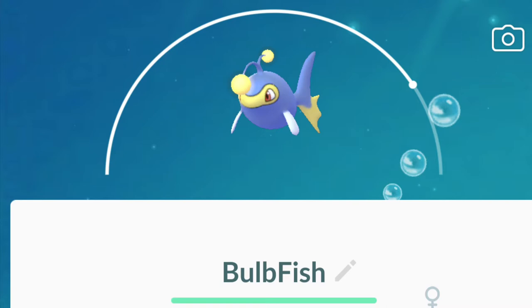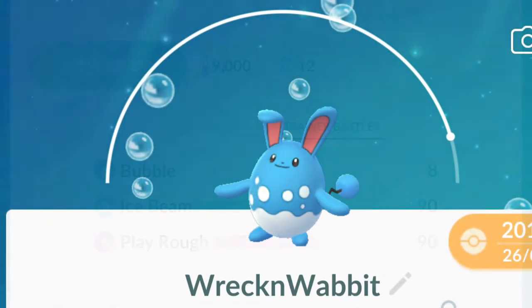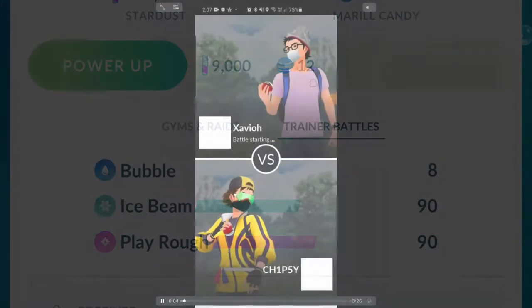He's going to run it with Lanturn, which is another interesting pick. He's running that with Spark, Thunderbolt, and Hydro Pump — great as an anti-flyer. And in the back, a little bit boring, but we've got Azumarill with Bubble, Ice Beam, and Play Rough. Let's get into the games and see how we go.